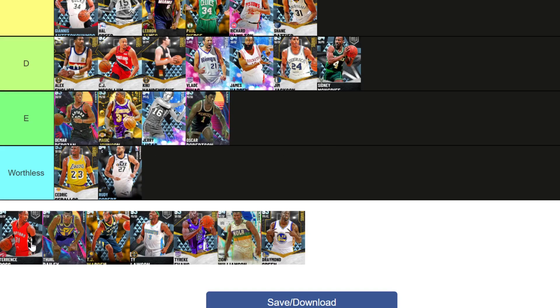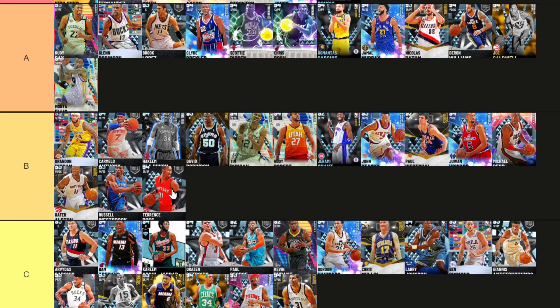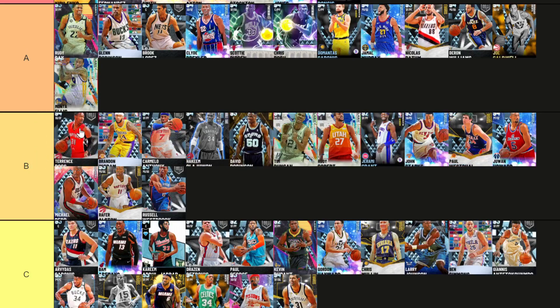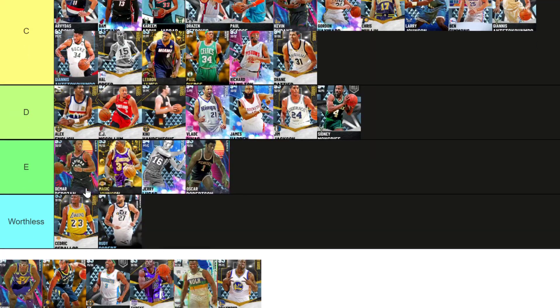Terrence Ross — S tier next gen, B tier current gen. So let me put him high B tier. Because he's got Hot Spots Steady, which is not a great badge on current gen, although I don't believe it's as bad as people make it out. However, Hot Spots Blinders on next gen is ridiculous. Also got some great dunk animations, a great release in my opinion. Base 70 on current gen is not ideal, but on next gen it really is. Terrence Ross — a card that I'm a big, big fan of.